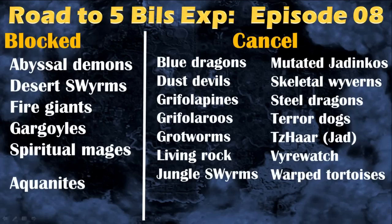So let's start off with my block and cancel list for Slayer. Those are the monsters that I won't do because they are not efficient. A very important thing to understand with the block and cancel list is that they are pretty much the same — you won't do those tasks. So don't put the worst monsters in the block list; it won't be efficient. You need to put the most frequent monster that you won't do in the block list. For example, abyssal demons are way better experience than skeletal wyverns, but I put them in my block list because they are way more frequent.